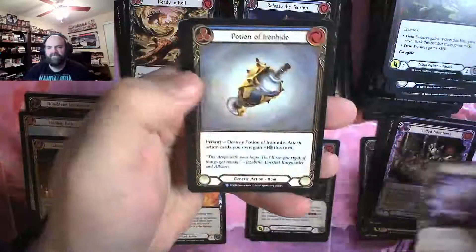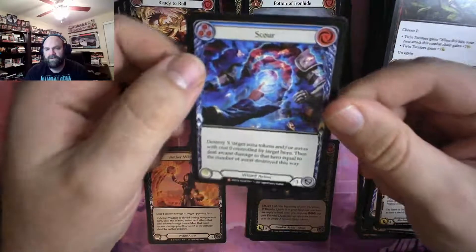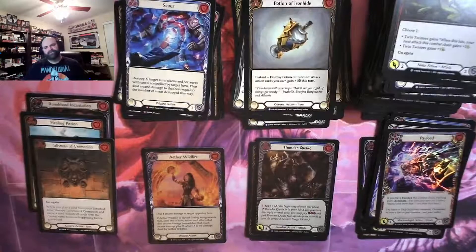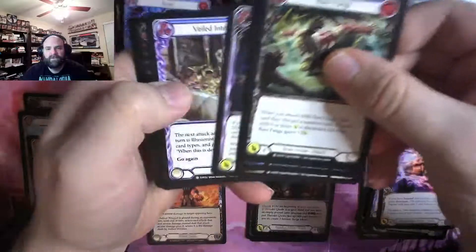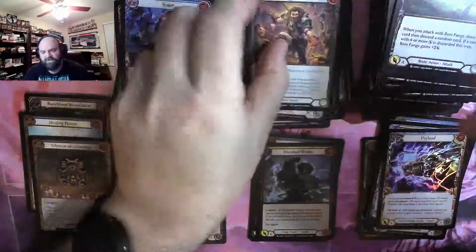Payload foil, Potion of Ironhide, and Scour for another majestic — non-foil. Three packs left. Is there going to be a pleasant surprise? 100 Winds foil and Emeritus Scolding.